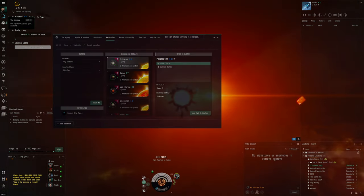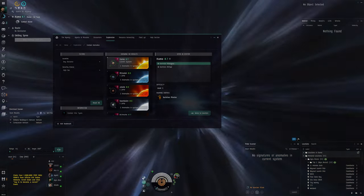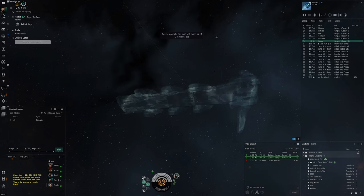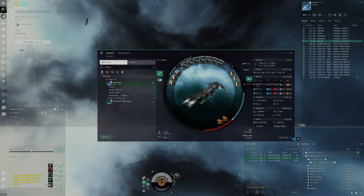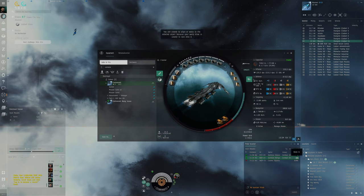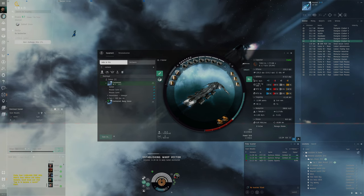On the Agency tab, in this adjacent system of Itama, we had a few sites — a hideaway and a refuge. We'll go for the refuge, which is the more difficult site. This ship is equipped with some tank: two field extenders, a medium shield extender, and small shield extenders, making it a passive shield fit. It looks like someone already destroyed this refuge, though.